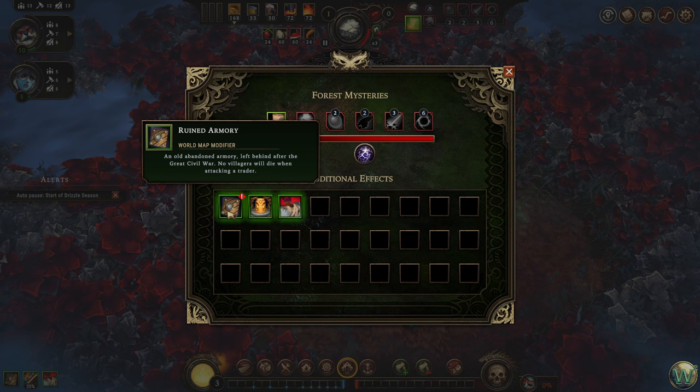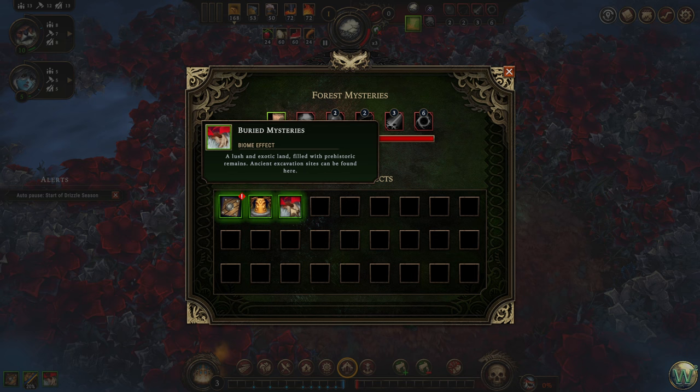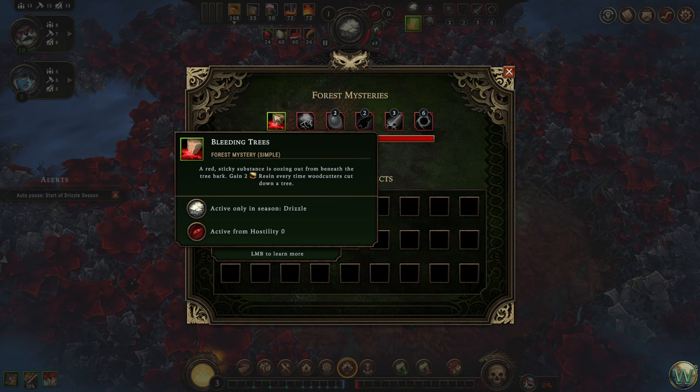We have the Ruined Armory that we'll pick up in this one. There's an event where no villagers will die when attacking a traitor — I'd like to attack a traitor, though I've never actually done it. Apparently the traitors stop coming when you attack them, so maybe we want to wait until toward the end of this town. We have the two biome-specific things: the Royal Archaeologist Office and Buried Mysteries. We also get two residents every time woodcutters cut down a tree, which is nice in the Scarlet Orchard since you don't get resin here from chopping trees.